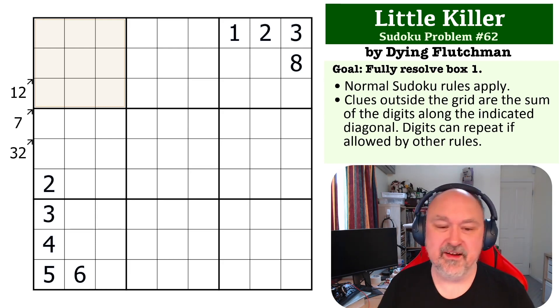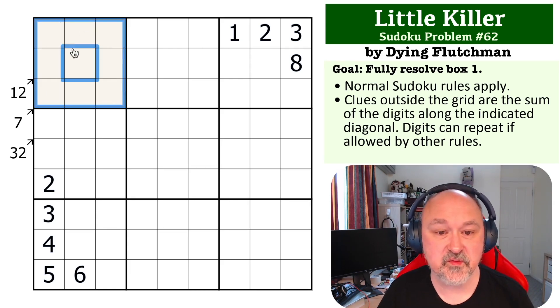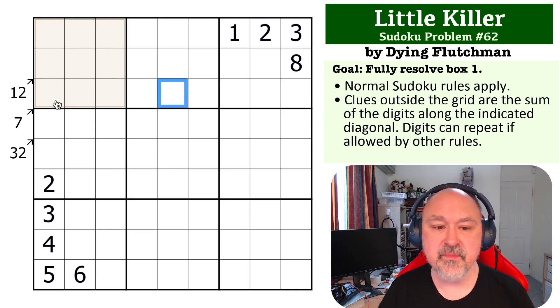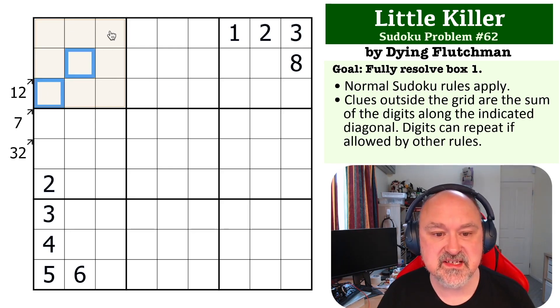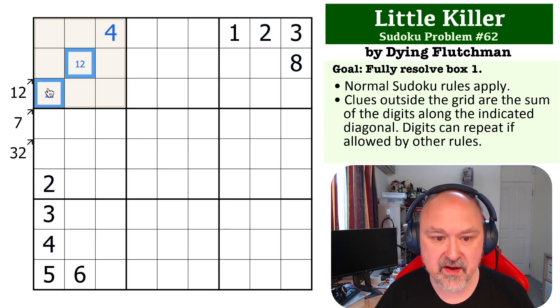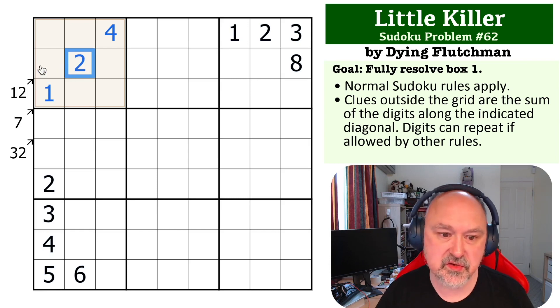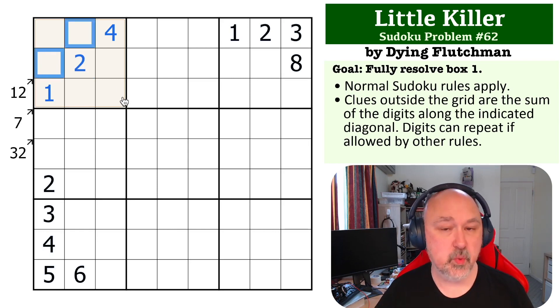Little killer — fun! The goal on this one is to fully resolve box one. The first thing to look at is this seven. A seven in three cells has only one way to make it up: 1, 2, and 4. There's a 1 and 2 looking at one cell so that becomes the 4. Taking the 4 out, there's a 2 looking at another cell, so that becomes the 1, and the remaining cell becomes the 2.